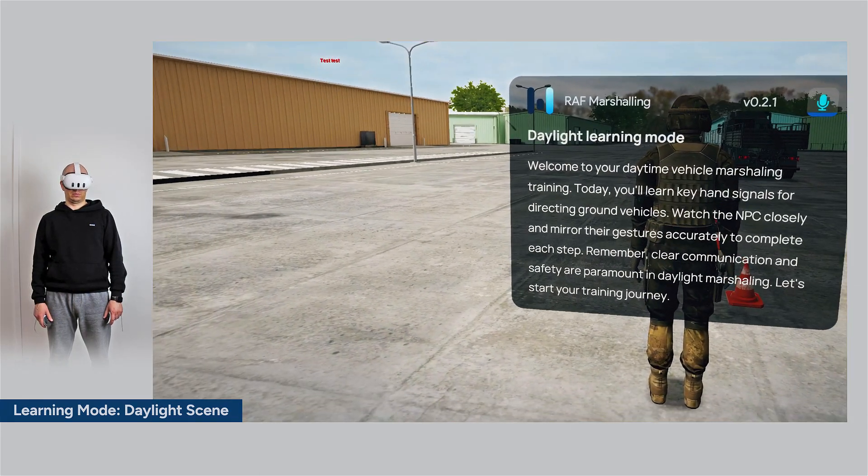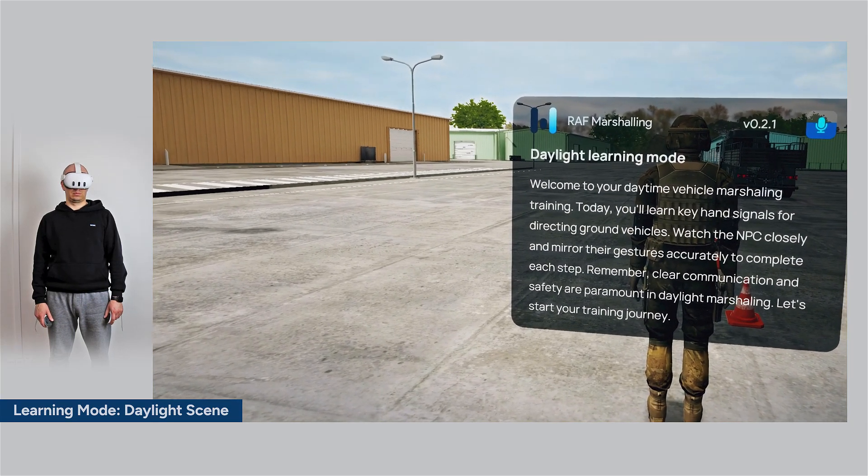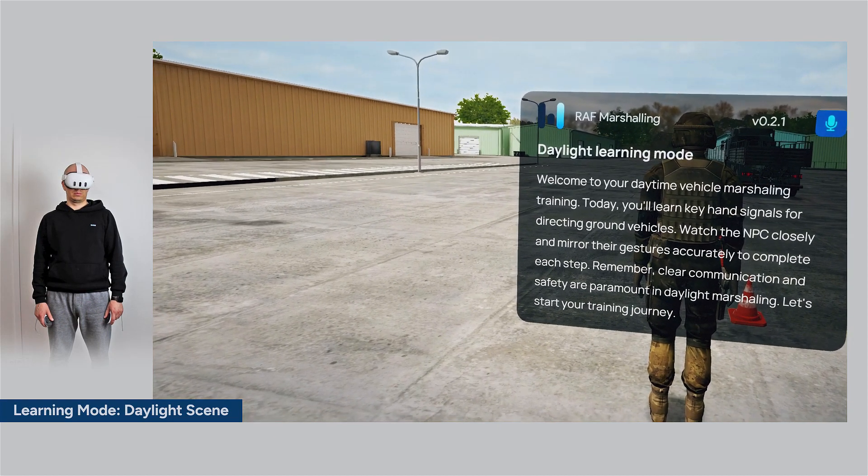Welcome to your daytime vehicle marshalling training. Today you'll learn key hand signals for directing ground vehicles. Watch the NPC closely and mirror their gestures accurately to complete each step.